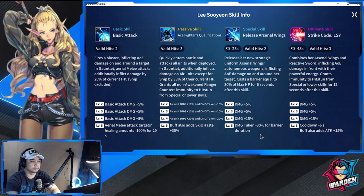Her passive is 'Ace Fighter's Qualifications.' Valid hits is three — she quickly enters the battle and attacks all units when deployed. Additionally inflicts damage on air units (except ships) by 33% of their current HP. Grants non-awakened Ranger counters immunity to hit stun for special and lower skills. At level 5, air unit damage is plus 40% and damage taken is minus 40%.